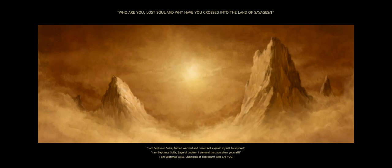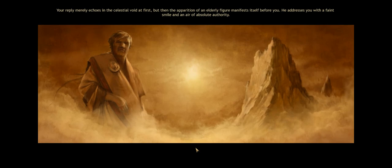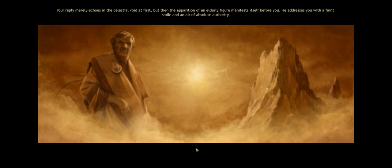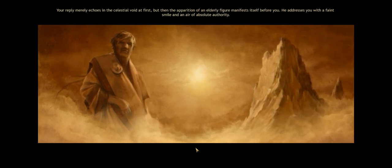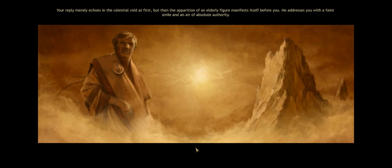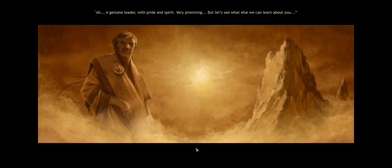I'm going to choose: 'I'm Septimus Sula, Roman Warlord, and I need not explain myself to anyone.' Your reply echoes in the celestial void, but then the apparition of an elderly figure manifests itself before you. He addresses you with a faint smile and an air of absolute authority. 'Ah, a genuine leader with pride and spirit. Very promising. But let's see what else we can learn about you.'